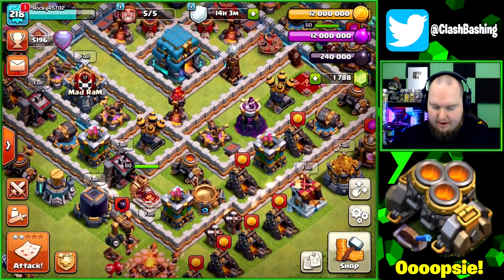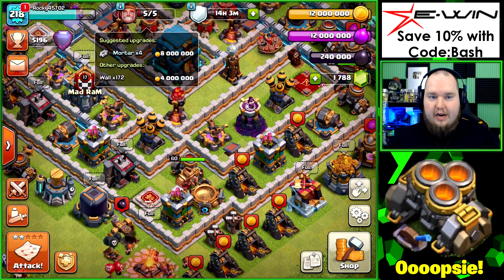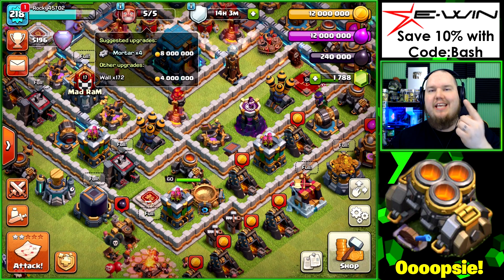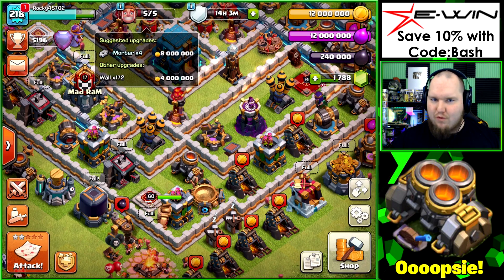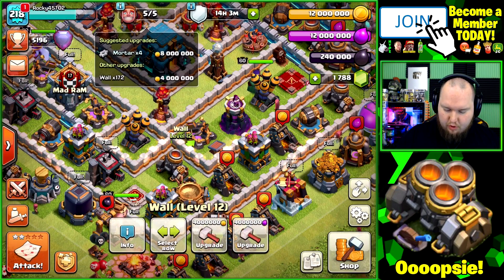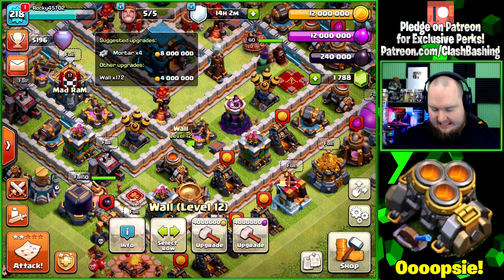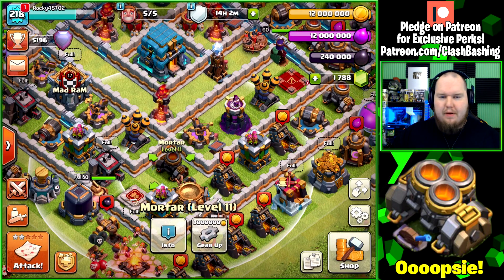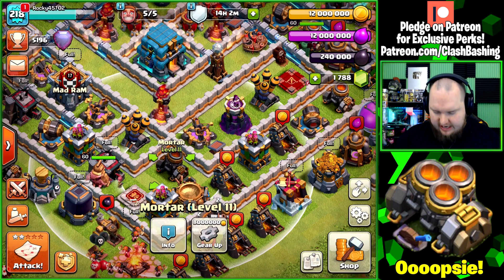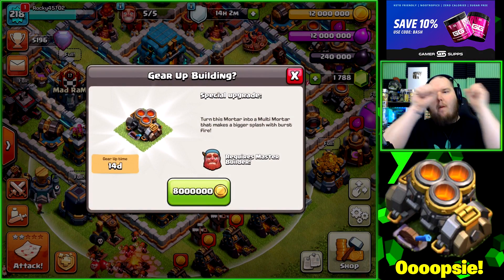In all the chaos, I clicked on my builder icon and it shows suggested upgrades — it has 'gear mortar' four times, but that just means we need to gear up one of the mortars. You can't gear up four mortars; that'd be kind of cool, but we need to gear up one mortar to unlock the multi-mortar. We also have 172 walls to deal with, but we'll farm those in a bit.